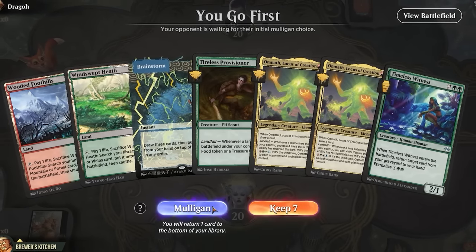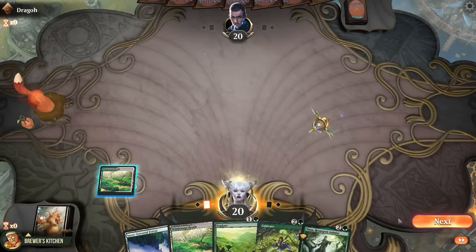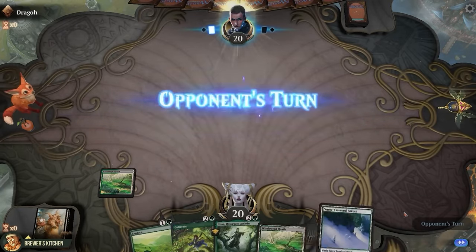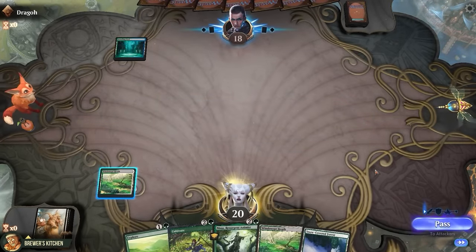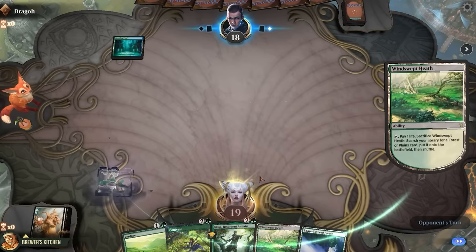Game number one. We are on the play with a mulligan. Let's keep this one. Play a Windswept Heath and pass the turn, see what our opponent is up to. Shocks in a Breeding Pool and passes. Oh god — crack the fetch?